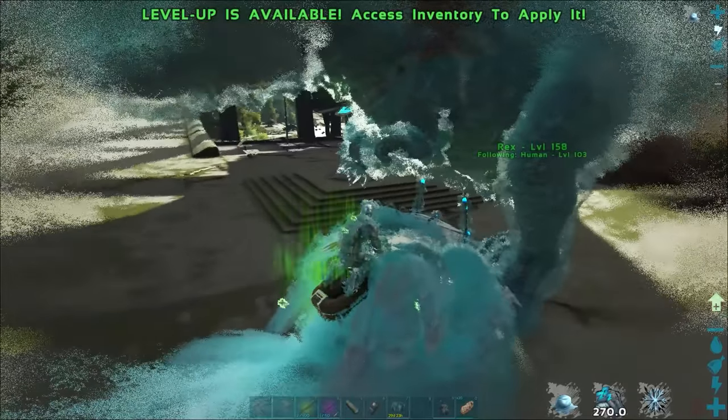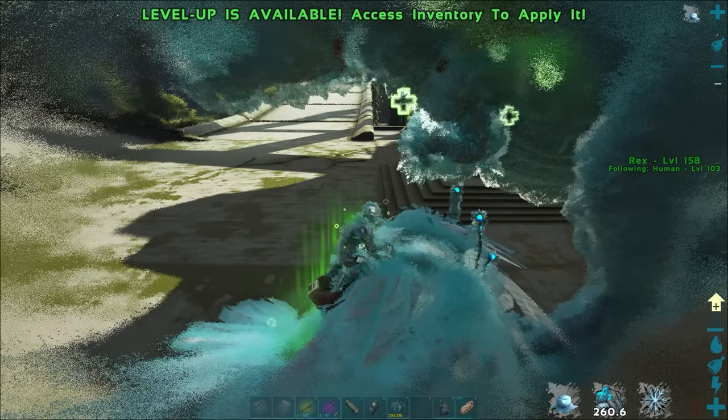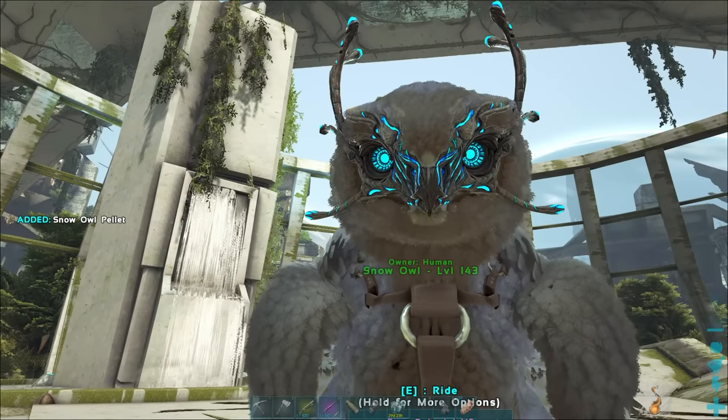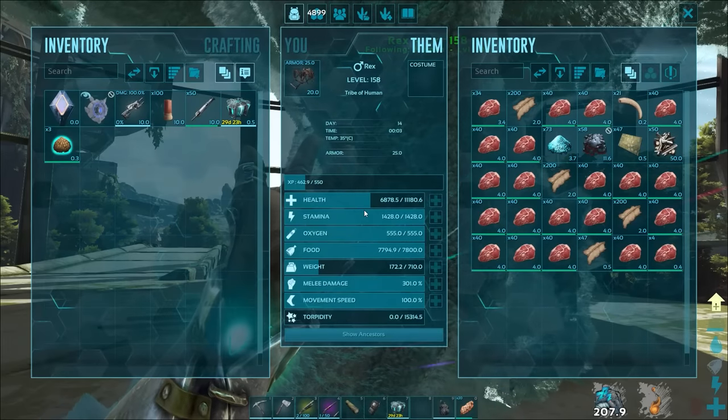It comes at the cost of the Snow Owl's stamina, so having some extra food on the Snow Owl when healing will speed this process up. It also grants a by-product that has other uses we'll go over in a future video, but the Snow Owl can help you get back into the fight.